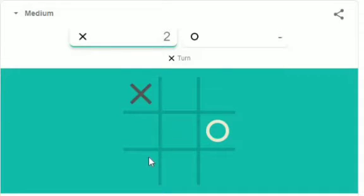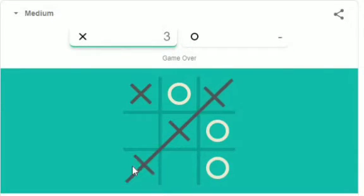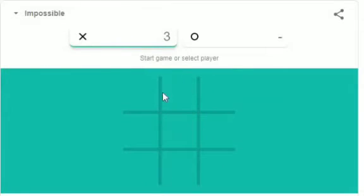Let's start one more time. Take a corner — it doesn't matter where they put it, just take another corner. This time it should be like here. Now it will try to avoid our line, so make another square with this cross so that we get two chances. If we put here, after that we can put either here or here. We are winning this.